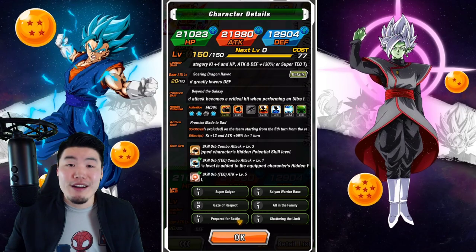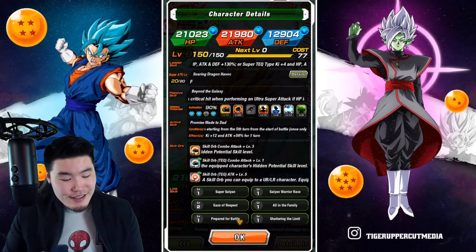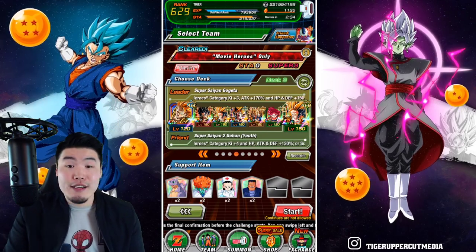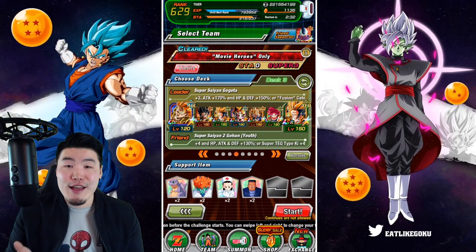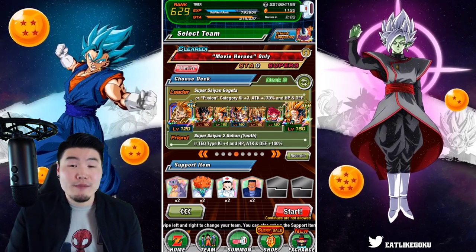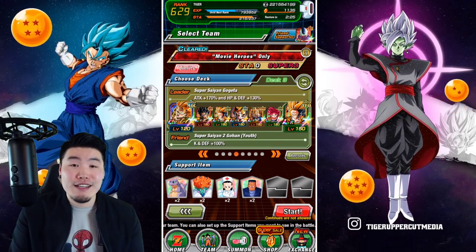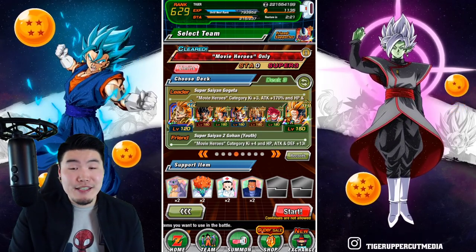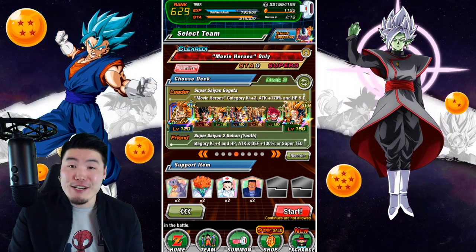Here is the full team: AGL Gogeta as one lead, STR LR Gogeta, Tech LR Gohan, LR Spirit Bomb Absorb Goku, PHY LR Gogeta, Tech Godku, and a rainbow friend Tech LR Super Saiyan 2 Gohan. I'm feeling pretty good about this team - I think we'll be just fine.